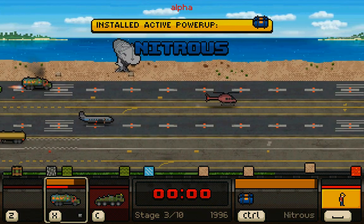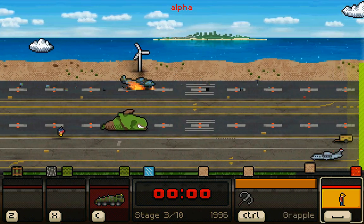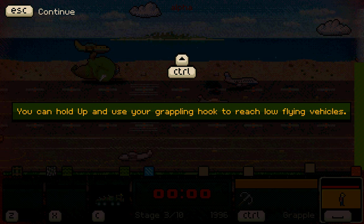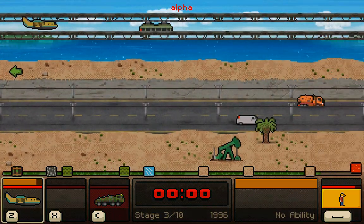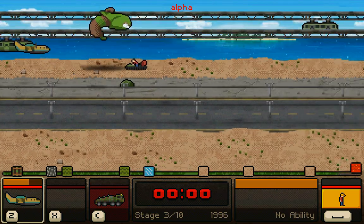I did pick up nitrous, so maybe I should just use this. There was an airplane that ran into me and screwed me up. It says use your grappling hook to reach low-flying vehicles. I haven't fully gotten through all of the game's tutorials, which is why it's still showing me these messages. But as you can see, you can definitely fly planes in this game.